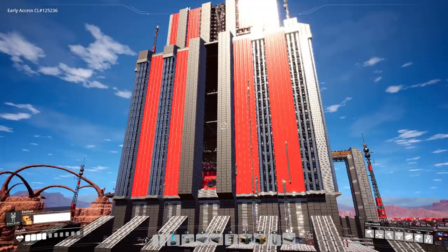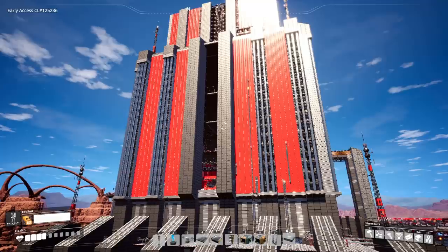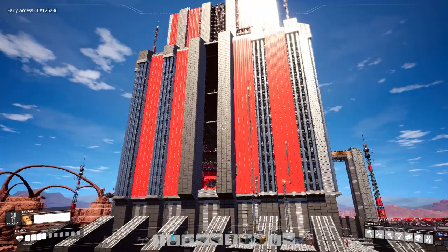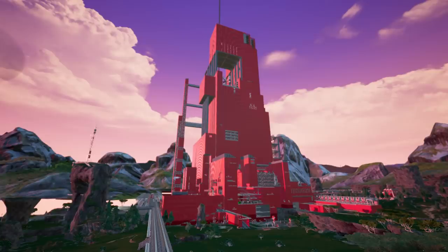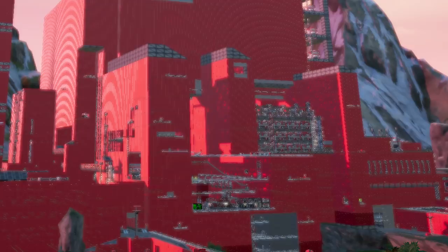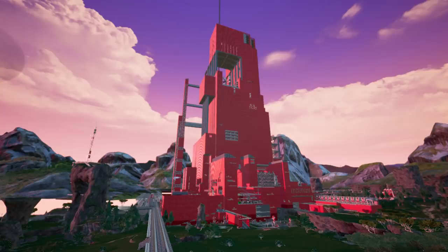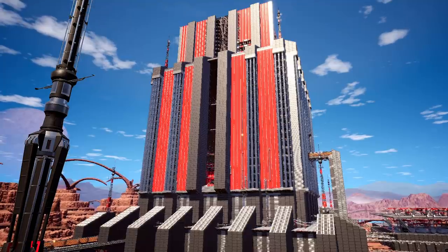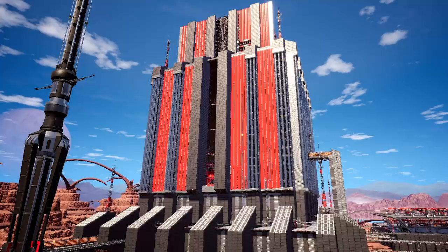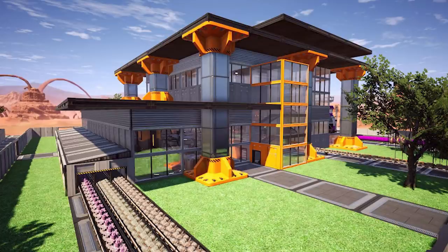Building a fixed design versus an evolving design megabase is not an either/or — it's more like a spectrum, from how fixed you want things to be to how improvised you want things to be. The first base I ever built was completely just an evolving design — I stacked boxes on boxes and didn't care how it looked. My current let's play is more in the middle, where there is a fixed design but I have room to evolve with it. And then hardcore on the fixed design side is stuff like statues and artistic pieces.